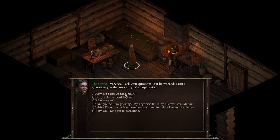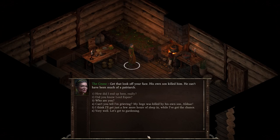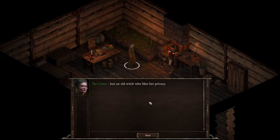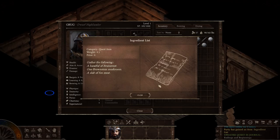Groog asks questions. The crone says she'll try to answer but can't guarantee the answers he's hoping for. She explains she whisked him away right before he was about to die. As for Lord Espen — 'I knew him. A good man, but a bad father. His own son killed him.' She hands Groog a list: a handful of bruiser root, one brown stem mushroom, and a slab of fox meat.